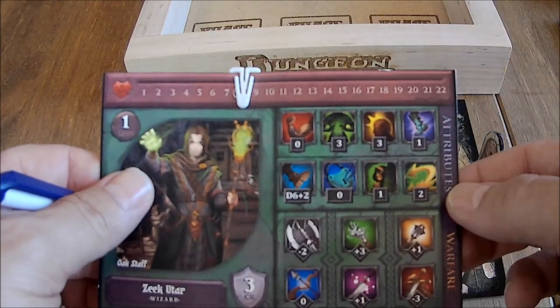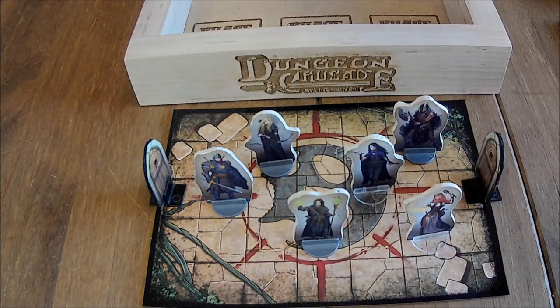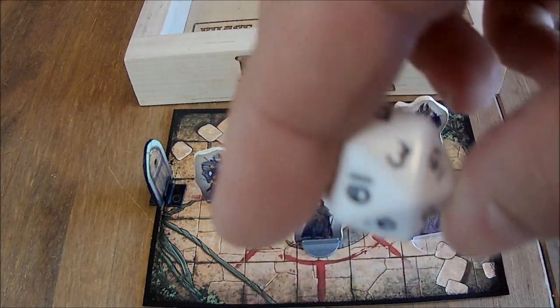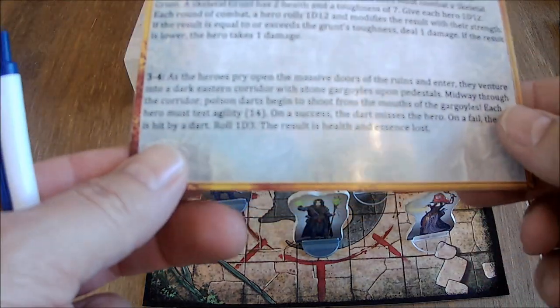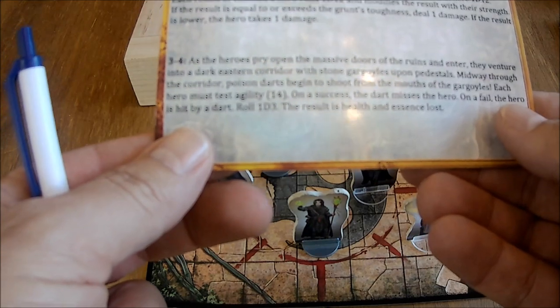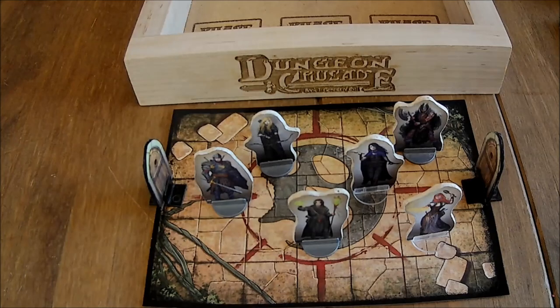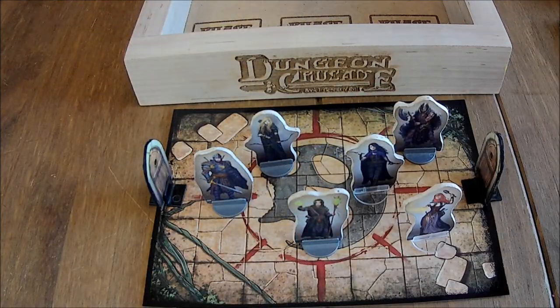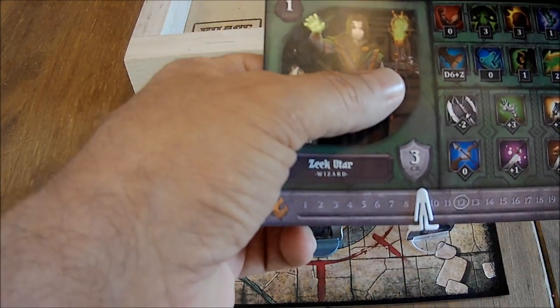Next up is Zeke, and he has got an agility of 1. He's the wizard. He's got to get 14 or higher, adding his 1. And no — he got a 3. That dart shot him right in the neck. So let's consult our adventure card. On a fail, the hero is hit by a dart — roll 1 D3, the result is health and essence lost. We're going to take the D3. Roll it. Ouch — 3. So Zeke is going to lose 3 essence and 3 health.